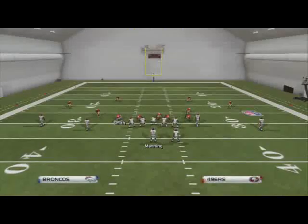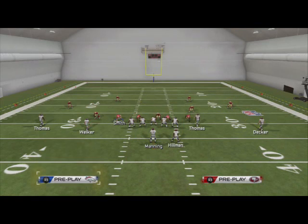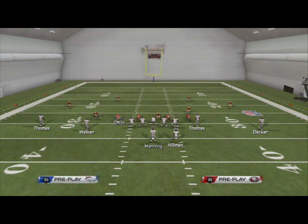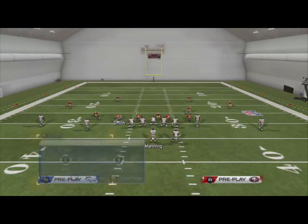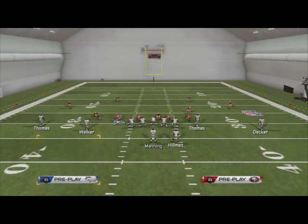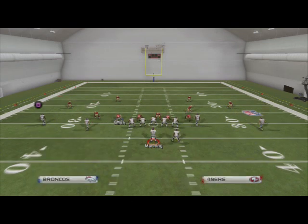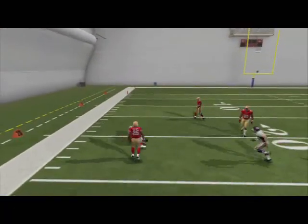The last play is smash corners. One side we're going to run curl flats, the other side smash corners. For example, we would run curl flats to the right — Thomas on a flat, Decker on a smart-routed out route — and Demarius Thomas on the left on a smoke screen. First read on this play is the smoke screen; a lot of times it's going to be open, and against zone blitzes it's going to be open.